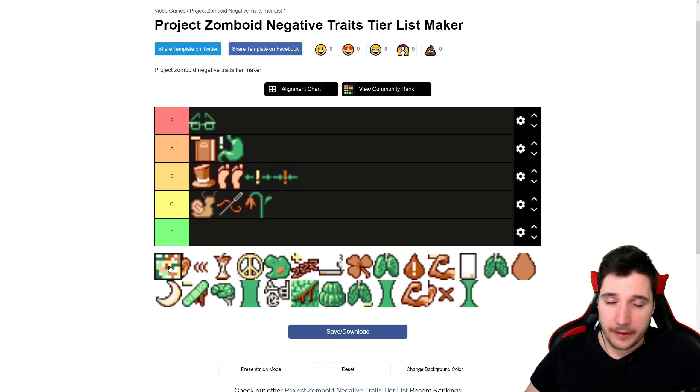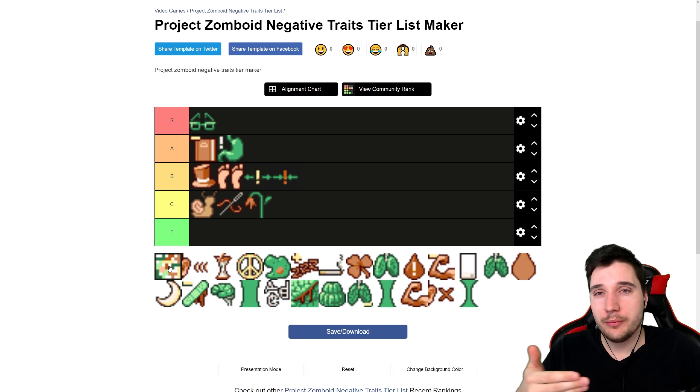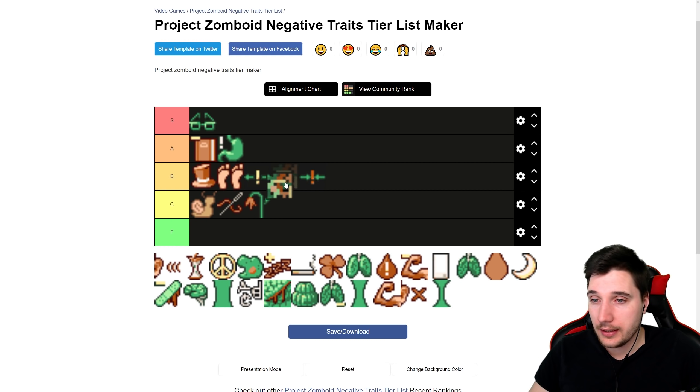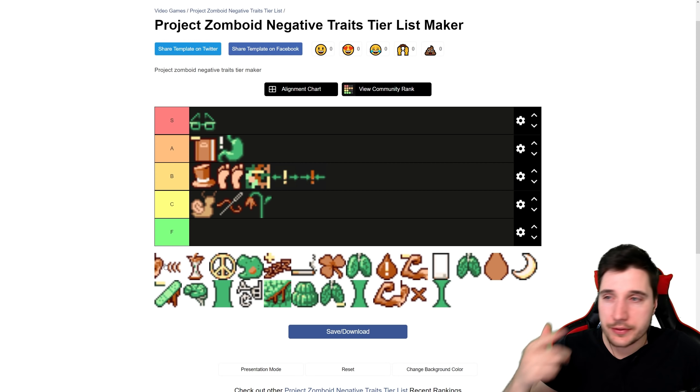Next is Disorganized — containers will have less inventory space. If you have a small base, it's going to be really annoying. If you have a big base, you're not even going to notice it. Personally it's an annoying trait, but I can see how it could be decent. You get four points for it, so I'll put it in the middle of B tier.